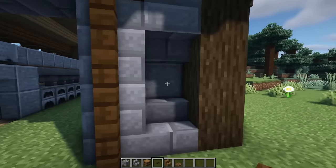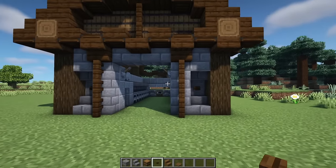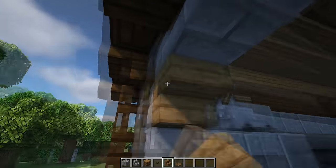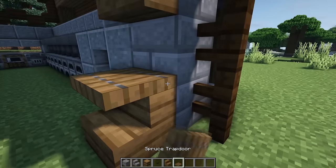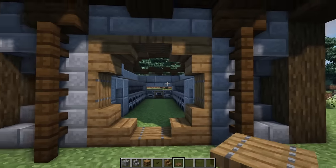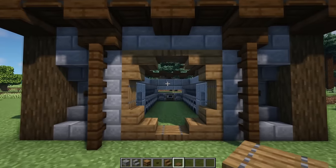Grab two dark oak buttons and place them here and here for a little bit of detail. Then grab some spruce stairs and have four in all four of the corners. Then have two trapdoors on the side — one at the top and one at the bottom — to make a sort of round entrance way into the super smelter itself.